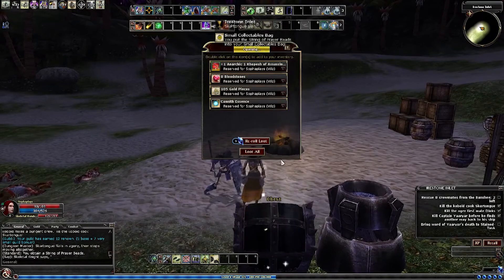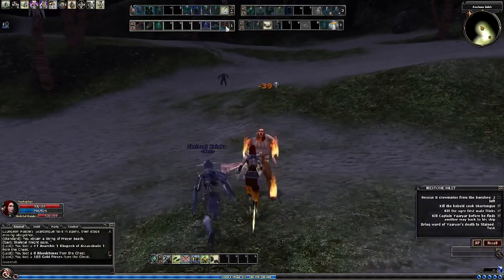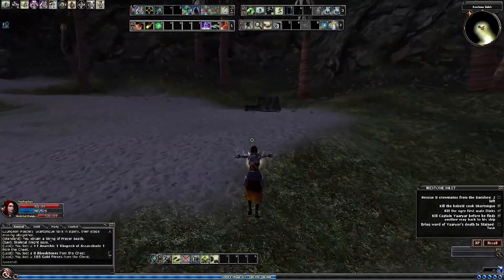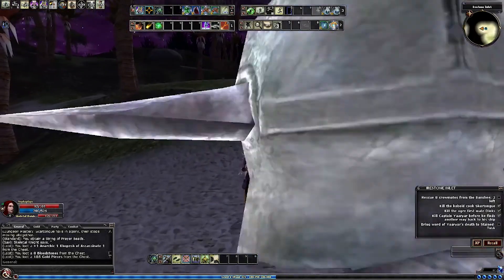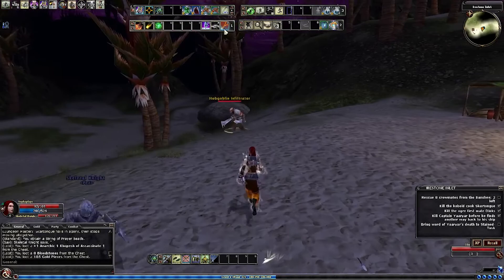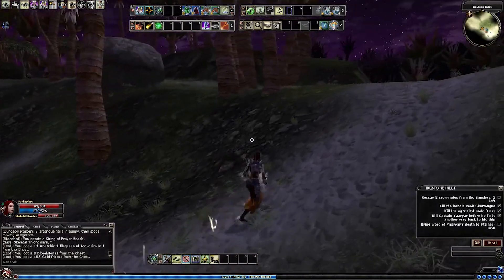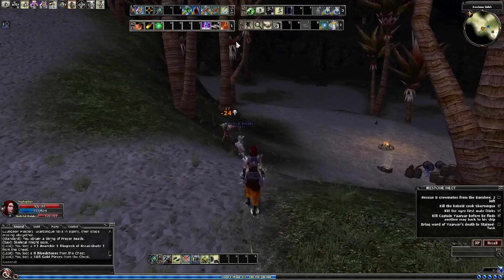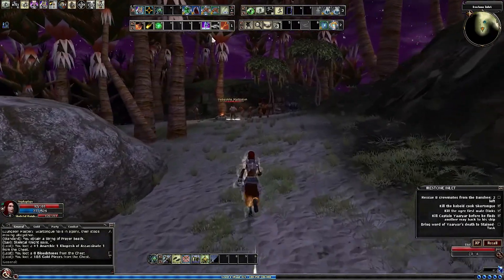We need crew members as well, so whilst we have a lot of XP, let's go. If you want to just finish the quest, go this way, but you need to find the crew members first. There is an area in the middle that we missed — I did that on purpose because I always go around the outside first and then jump down when I'm done. These creatures like to patrol, so let's go.